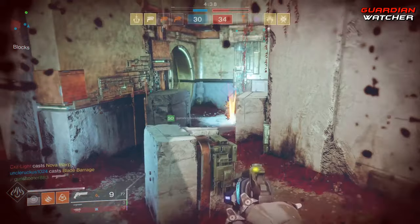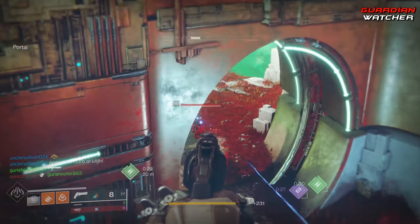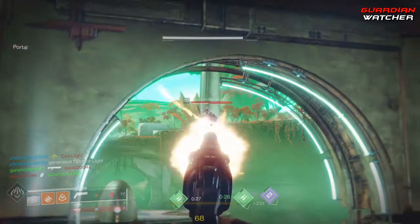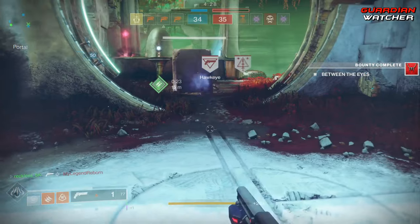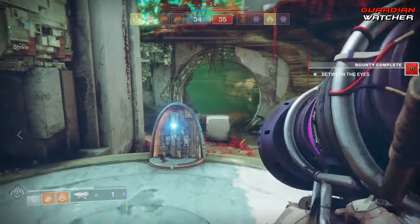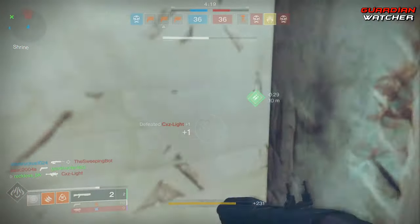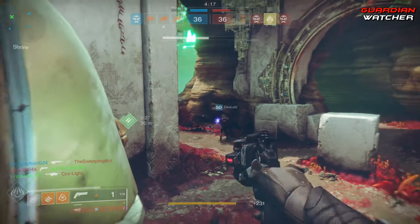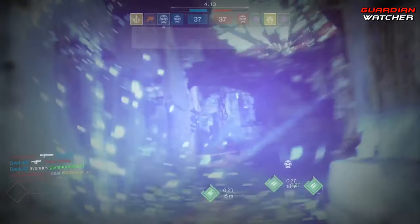Now, the majority of these exotics stayed the same from Destiny 1 to Destiny 2. Some had name changes, and some had perk changes — like the Young Ahamkara's Spine, which increased the trip mine grenade duration and gave you an extra grenade charge in Destiny 1, but in Destiny 2 you don't get an extra grenade; instead you just get energy towards another grenade if the grenade you threw deals damage to an opponent.